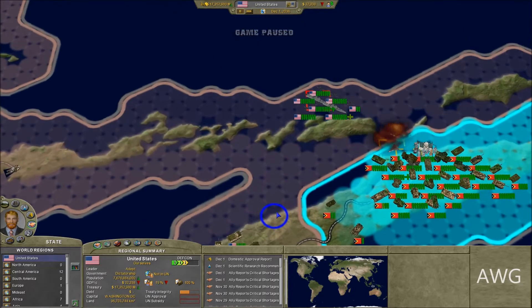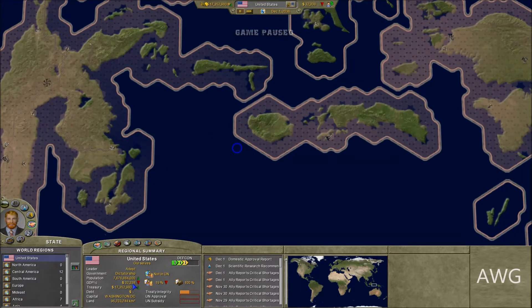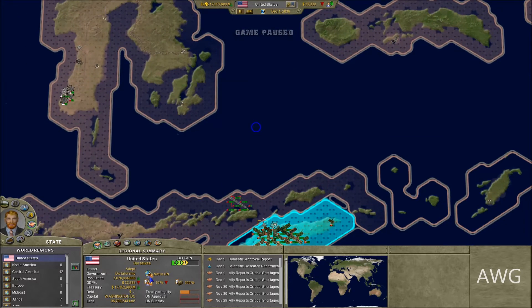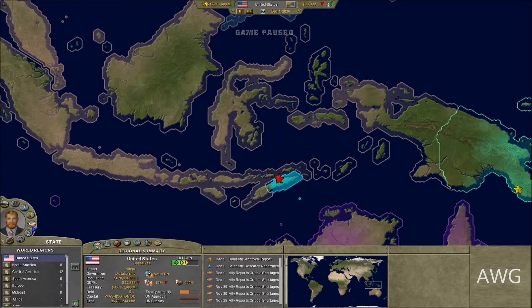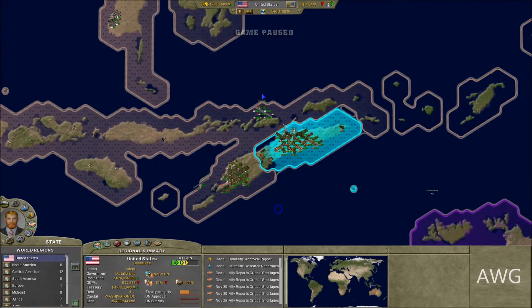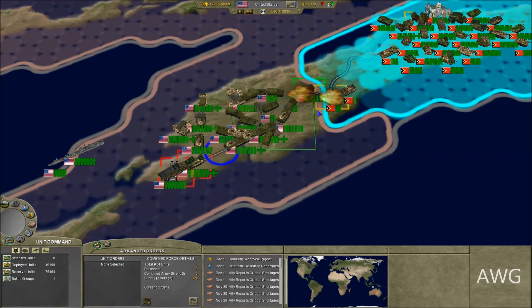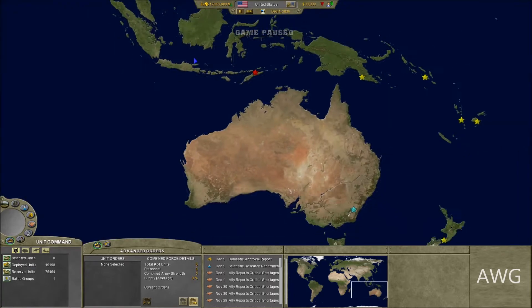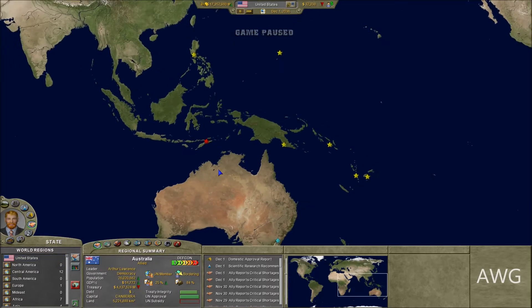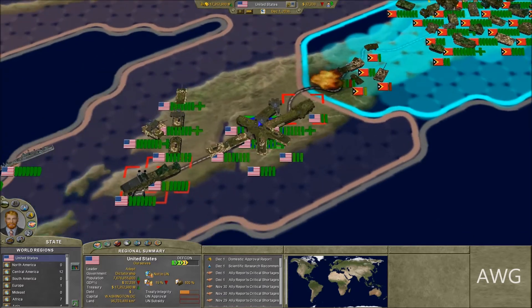My money is dwindling so fast. I used to have 26 trillion dollars, and now I'm down to 17.3 trillion — it's not looking good. I've enabled the increased treasury option, but I'm not sure it'll work. I need to fix my money issue, that's the biggest concern right now. Australia, the UK, Japan, and New Zealand all have positive economies with trillions of dollars, so annexing them will definitely boost my treasury.